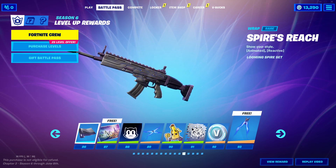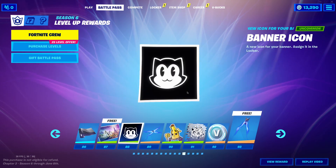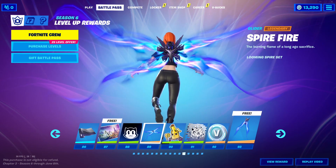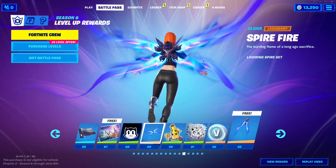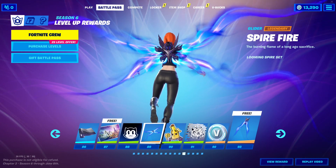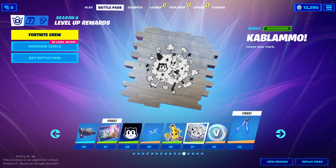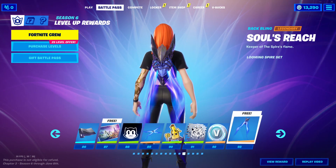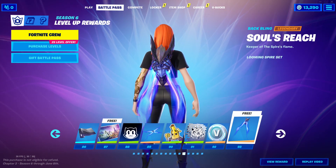Tier 86 is a wrap — animated and reactive. And then we have a loading screen. We have a banner icon. This is going to be one of the best gliders in the game. The hands I can do without, but this is seriously one of the best — it's probably the best glider in the game for me now. Got an emoticon. Tier 91, a spray. Are we going to get a collab or something? Tier 92, V-Bucks. Tier 93, back bling. This back bling would look awesome with that glider. I guess the glider turns into the back bling — I can't wait to see how that works.